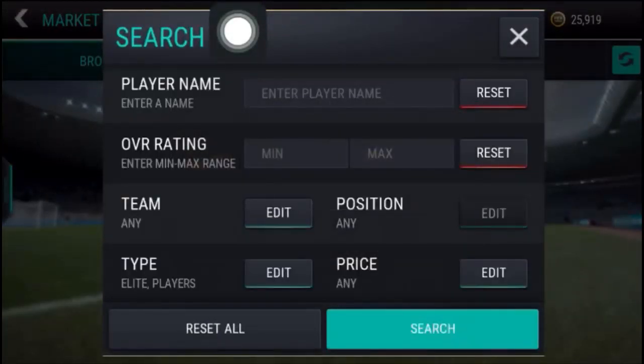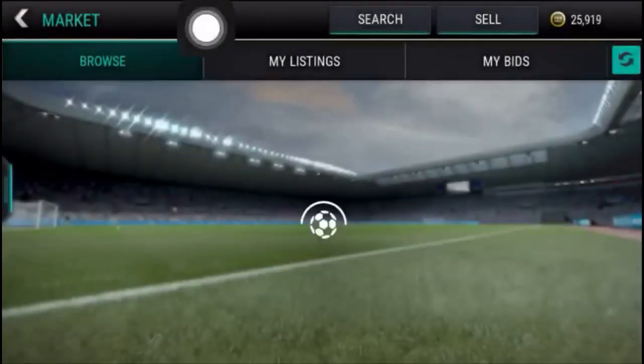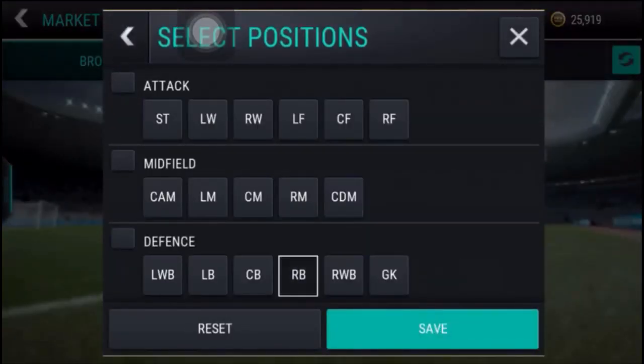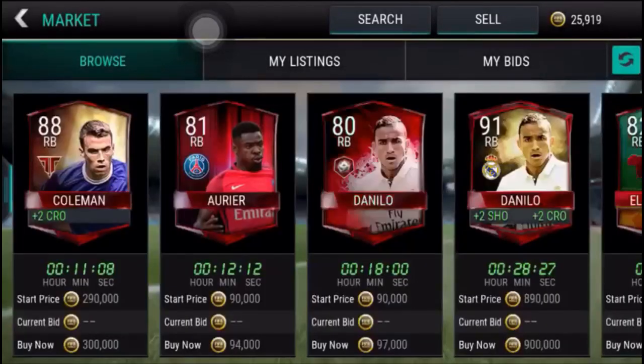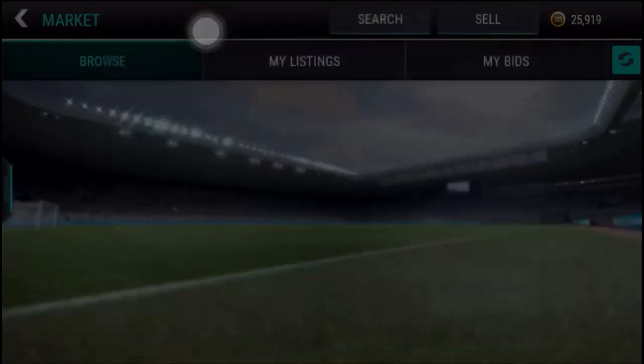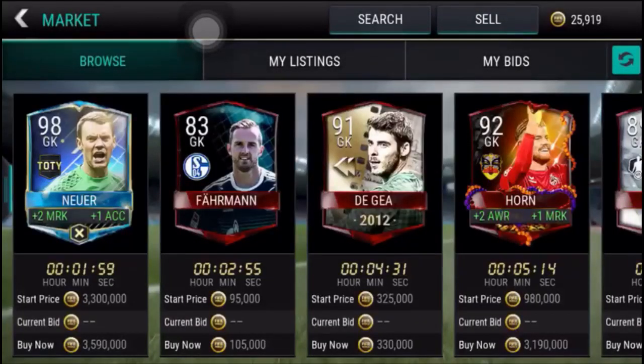The trick is simple: you have to find all players under 10 minutes, with at least one player plus two, plus one, or maybe plus three. In the third search you need 88-rated and under one minute, and also you need plus one, plus two, or maybe plus three.